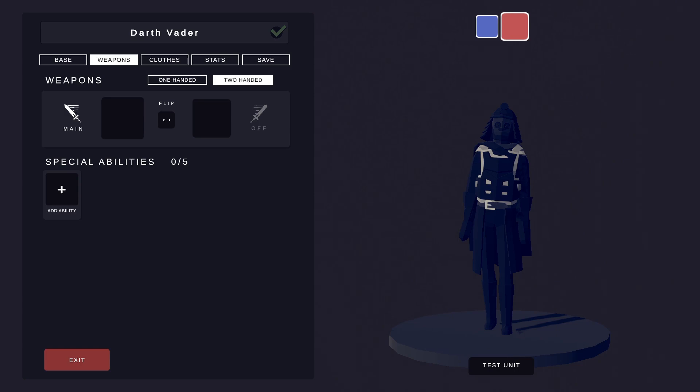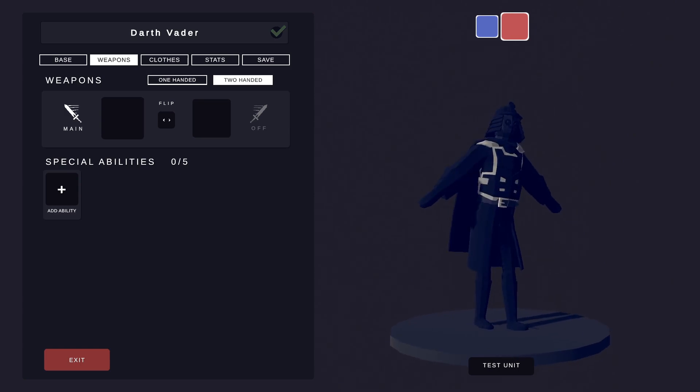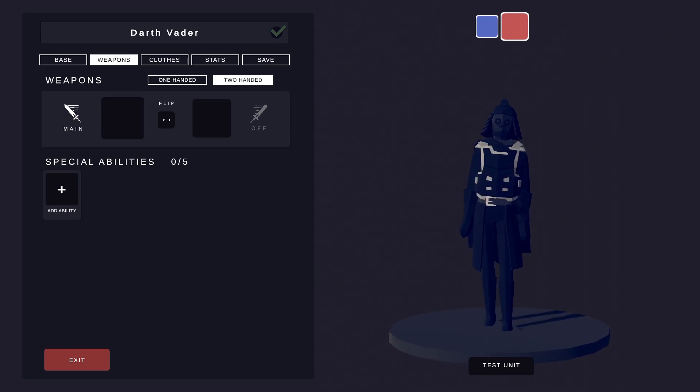Welcome back to some more TABS Unit Creator creations. As you can see, today we've got a little Darth Vader build. Don't forget to check the link popping up at the top of the screen for my playlist of other TABS Unit Creator creations — there are about six or seven in there so far, and it's going to be growing weekly or even daily at the moment, as I've got loads of things I want to do.